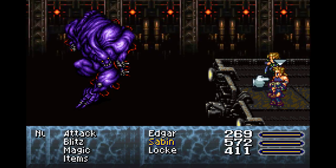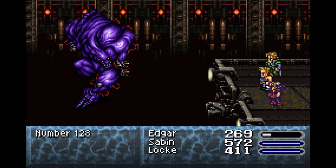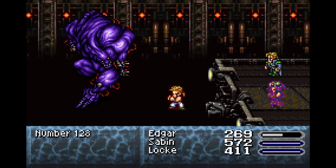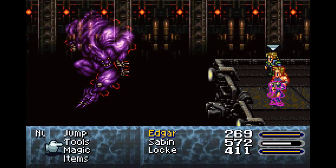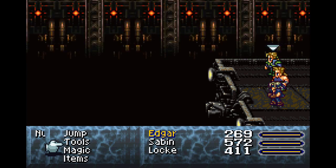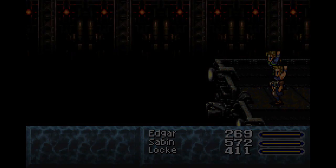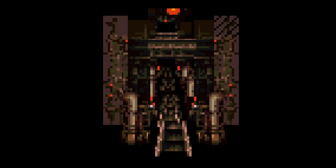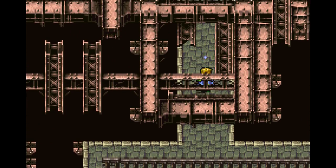Now he's going to Haste himself - let's Aura Cannon him. I don't think we need to pop a tent when we get out of here, but there is one more boss fight after this. Locke is done with Shiva - I think that's it. Boom, he just murdered that poor man. There's a save point here - we don't need to heal, we just used a tent and we're not that low. Let's pop a quick save.